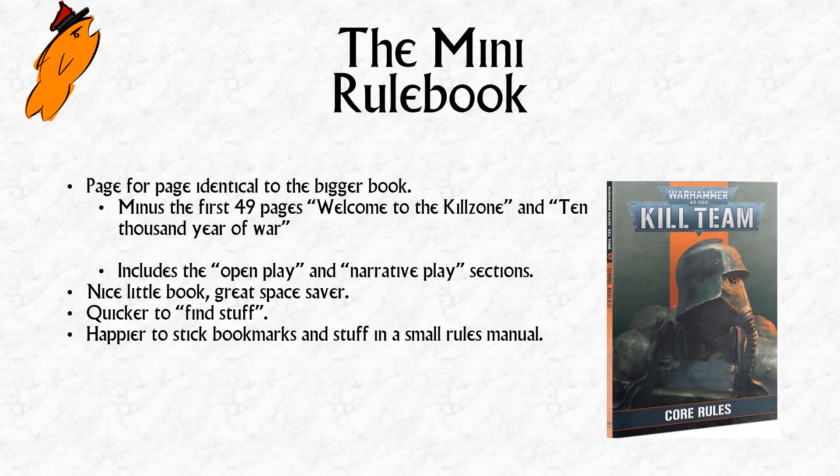The only thing you're missing is 49 pages of background that you'll read once, if at all. It's a smaller format so the font is smaller, so if eyesight is an issue that's worth bearing in mind. Overall I think it's a great little book and a great space saver. It's about the same width as that plastic carry box I've mentioned in a previous video, and it won't take up much extra space in your bag. I find it much quicker to find stuff because it's small — you can thumb through it more easily with one hand.